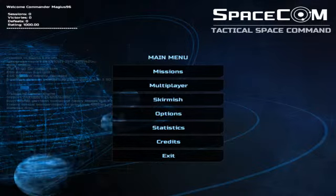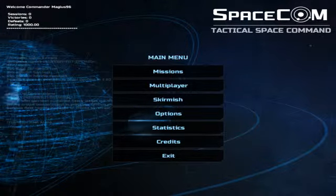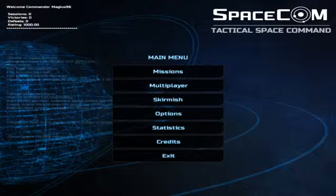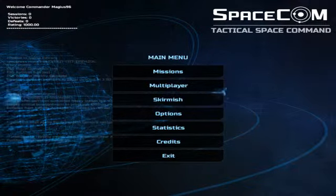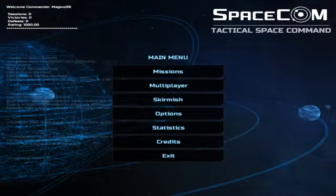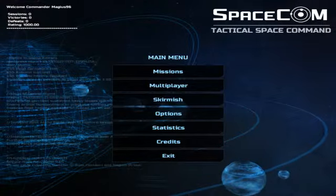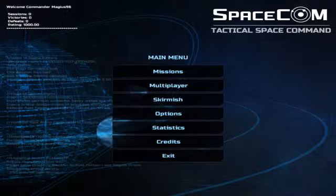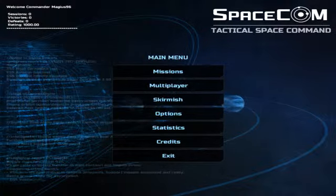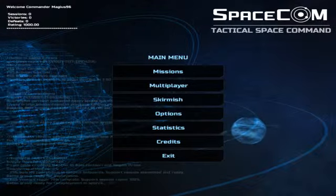Hello Cup Coders, and welcome to the Cup Code Spotlight. Today we're looking at a game called Space Com — Tactical Space Command — as you see in the upper right of the screen. This is a strategy game, first and foremost. Many of you may not realize that I am a fan of strategy games. These are the games I play while watching television or a movie, because they don't require constant attention but still stimulate your brain.